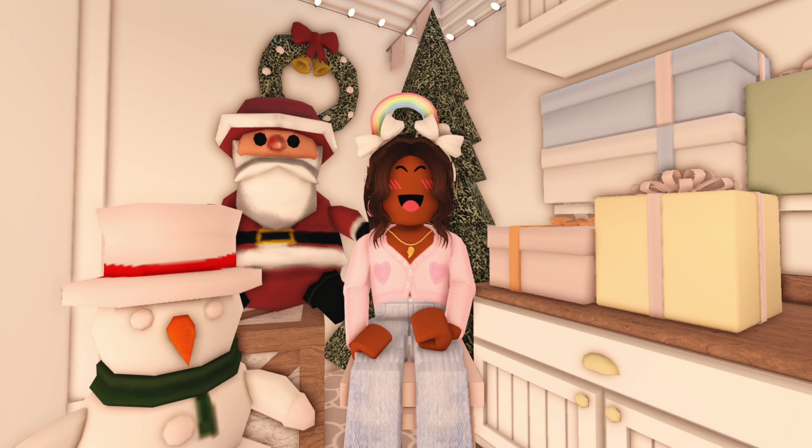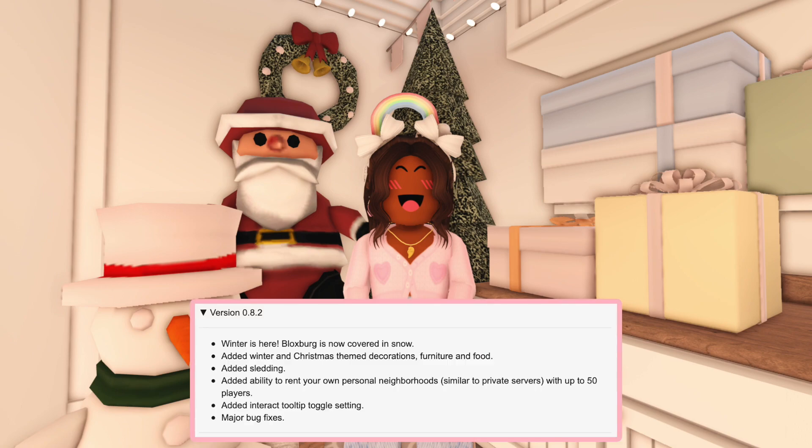We'll cover things we already know, things people want to see, recent leaks, and even possible update days. I have the logs from the previous Christmas update, version 0.8.2, which says: winter is here, Blocksburg is now covered in snow; added winter and Christmas themed decorations, furniture and food; added sledding; added ability to rent your own personal neighborhoods similar to private servers with up to 50 players; added interact tooltip toggle setting; and major bug fixes.